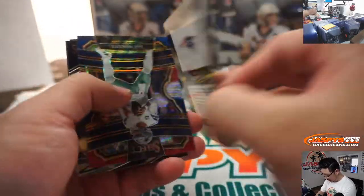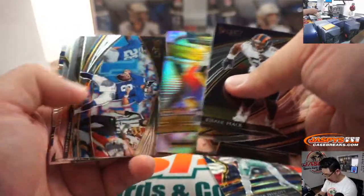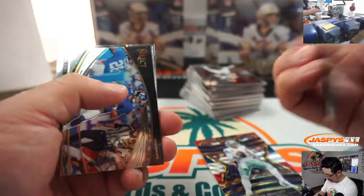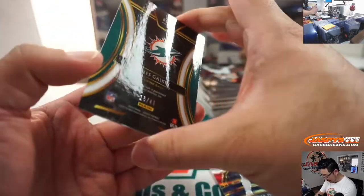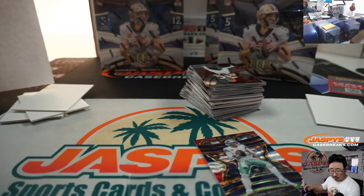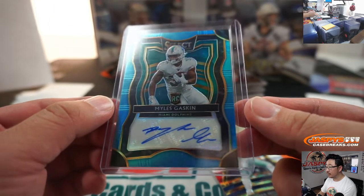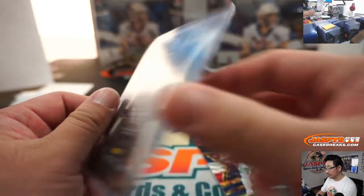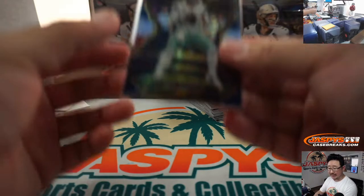We got Julian Edelman, Dak Prescott to 199, Benny Snell Jr., and Miles Gaskin 16 out of 49 — rookie auto for the Dolphins going to Josie with the Miami Dolphins. Dak Prescott will go to SKS. What are they going to do with Dak Prescott? Emmitt Smith was suggesting Dak should maybe take a haircut for the good of the team.